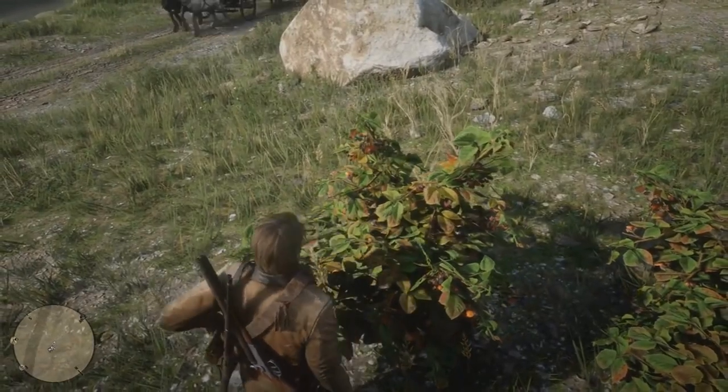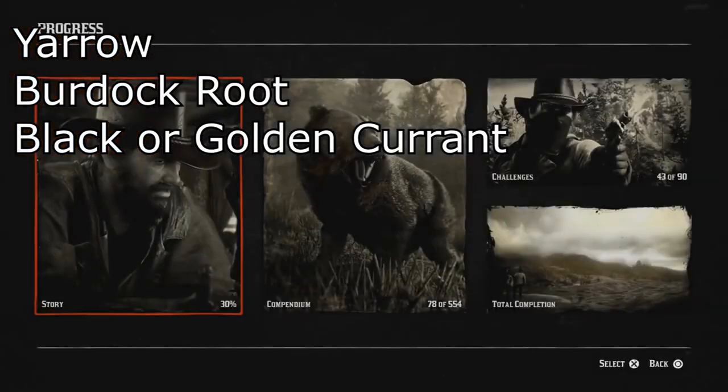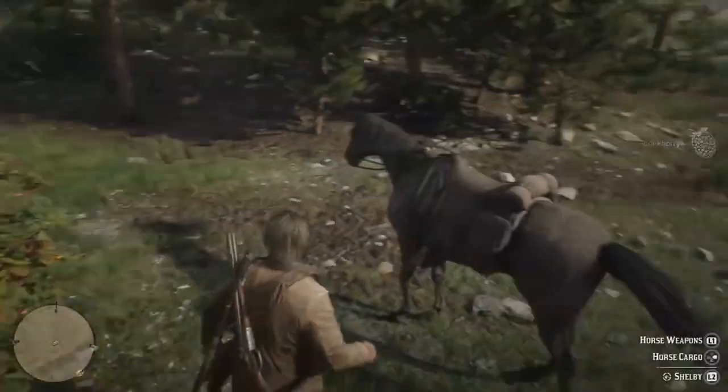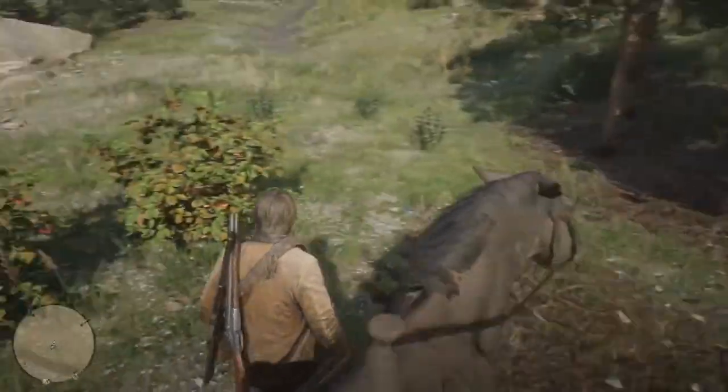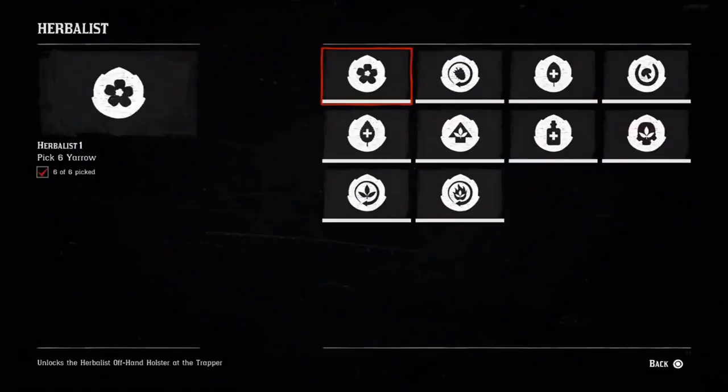If you do have the Legend of the East Satchel, you want to stock up on Yarrow, Burdock Root, and Currant as much as possible. It will save you a lot of time when it's time to complete challenge number 7. I'll explain more when we get there, but this is just one big tip before we start with challenge number 1.